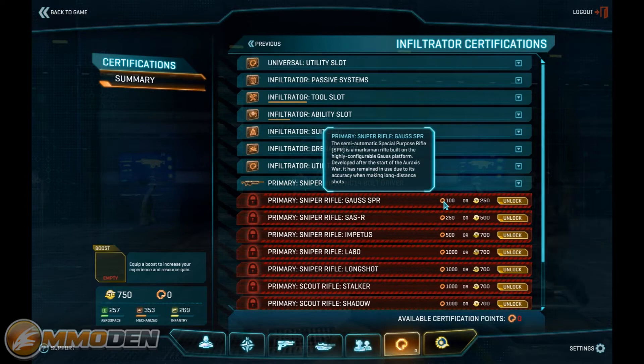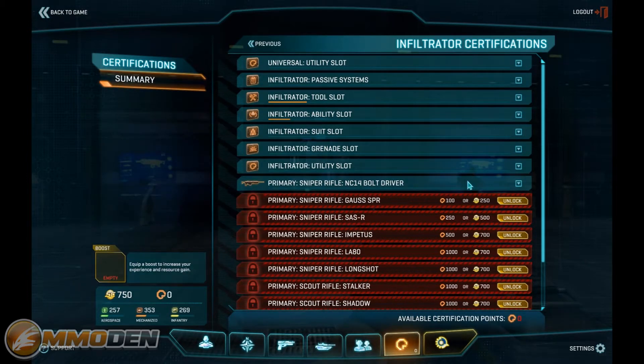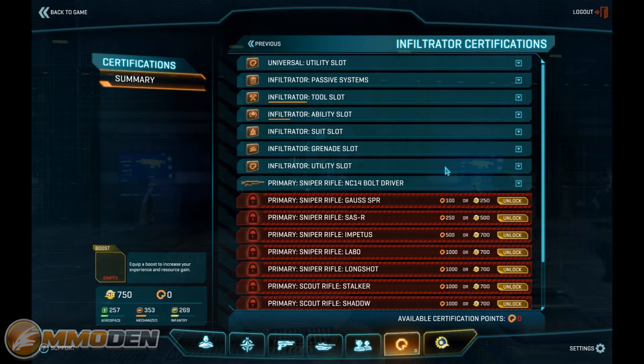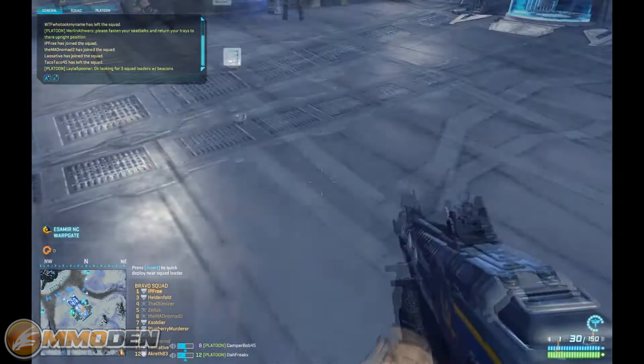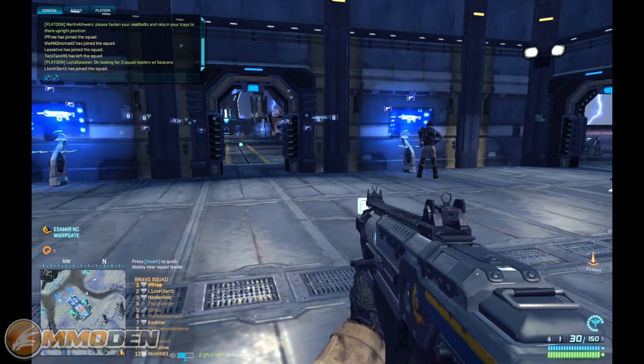There's also the social aspect where you can get into platoons, different outfits, have your friends, and do voice chat right in the game without needing a separate service. You've got all your notifications, and you can stream directly to Twitch. The certification system lets you unlock things with certification points or with Sony Cash — I actually have 750 and I don't know how because I haven't given them any money. In the depot there are all kinds of different infantry weapons — that's your cash shop.